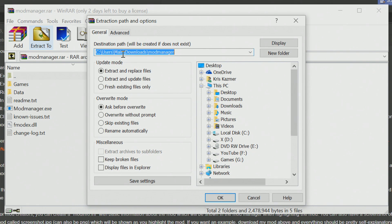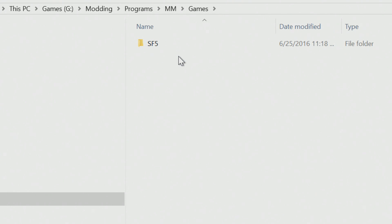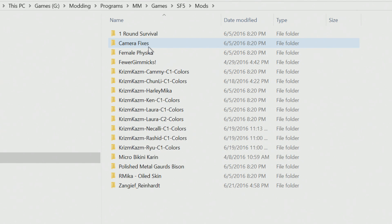This is also the folder that you'll be downloading mods to. Once you extract the zip file, it'll look like this. By default it comes with a bunch of different game folders in here. I deleted all of them except for Street Fighter, because that's all I'll be doing it for. You'll see a mods folder — click into that, and it should be empty by default. These are all my installed mods here.